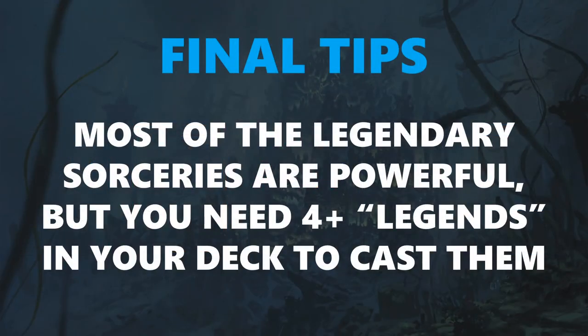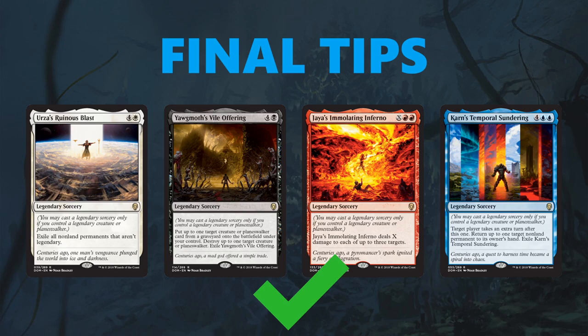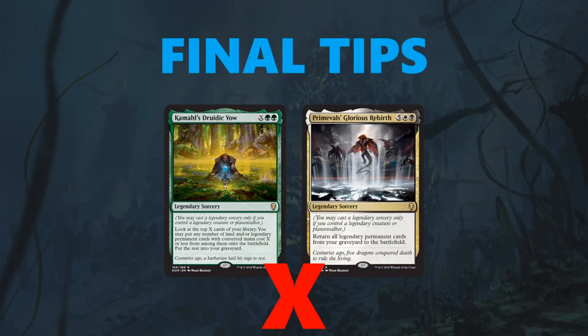Moving on to some final tips — most of the legendary sorceries are powerful, but you need four-plus legends in your deck to cast them. The legendary sorceries worth casting are Urza's Ruinous Blast, Yawgmoth's Vile Offering, Jaya's Immolating Inferno, and Karn's Temporal Sundering. Of those four, Urza's Ruinous Blast is going to be the worst one, but it's still a good card if you can facilitate it. A legendary sorcery can only be cast if you control a legendary creature or planeswalker, so you only want these cards in your deck if you have four or more legendary creatures. Once you have one of these — and they are worth picking relatively early so you can build around them — you do want to prioritize legendary creatures a little bit higher. Sometimes you can get away with only three legends, but I'd advise having four-plus because when you can't cast these cards, they're just complete blanks. There are some other legendary sorceries not worth putting in your deck — Kamahl's Druidic Vow and Primeval's Glorious Rebirth — because there just aren't enough legendary permanent cards to return from your graveyard or flip over from your deck to make them worth it.